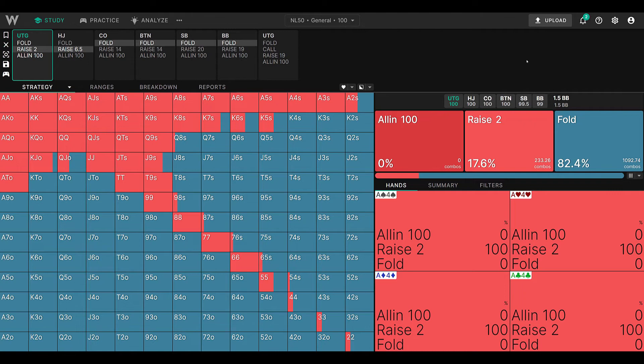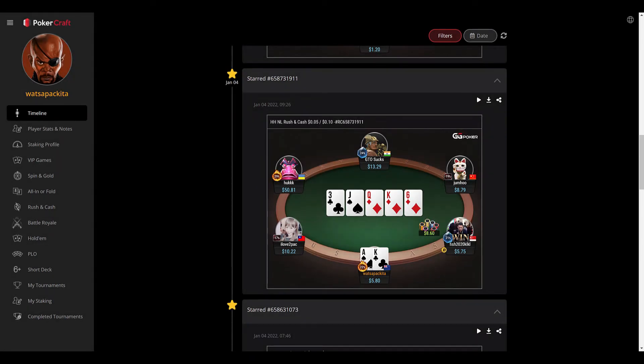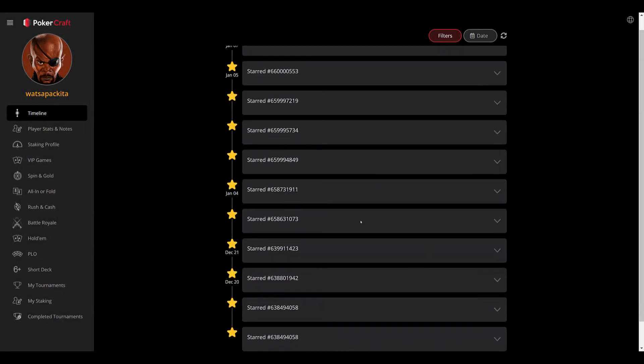The way I'm using it at the moment: I'll play a session, and any spots during the session that I'm a little unsure of what I should have done, I just mark them. You just do a star on GG Poker, for instance, and then play them back later. You look at your timeline on PokerCraft, filter on your starred hands, and it brings them all up.